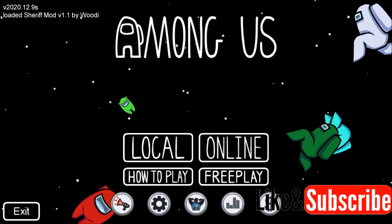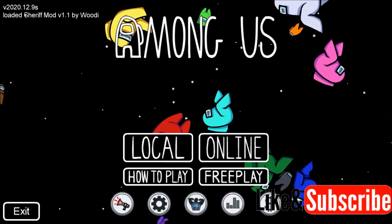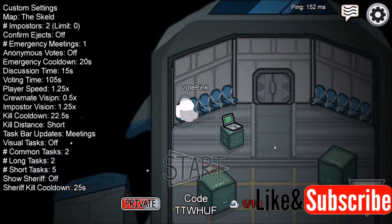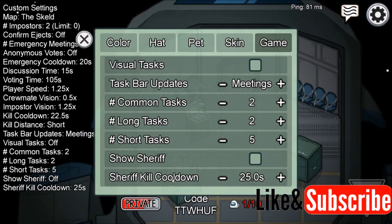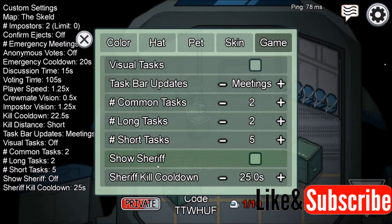In the game, I'll show you how to confirm that you have the mods turned on. Once the game loads — I have a slower computer so it's going to take me a little bit longer; the mods don't actually slow down the game — the second line here says 'Loaded Sheriff Mod version 1.1 by Woody,' and that is telling me that I have the mod enabled. Sometimes this line does not show up. You can also confirm the mod is enabled by hosting a game, going over to the computer, selecting Game, and scrolling to the bottom. If you have the two options for Sheriff and Sheriff cooldown, then you know the Sheriff is enabled. If these options aren't appearing, you're in the normal game or you just didn't do it right — redo all the steps again.